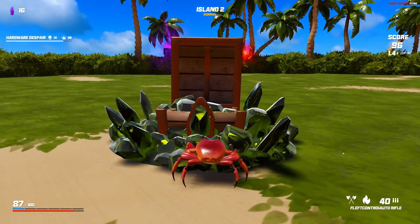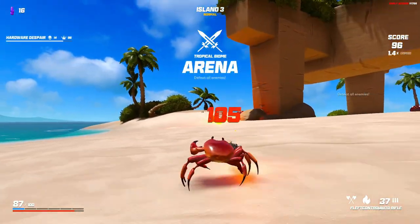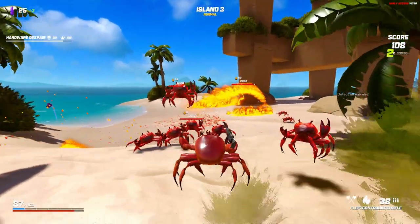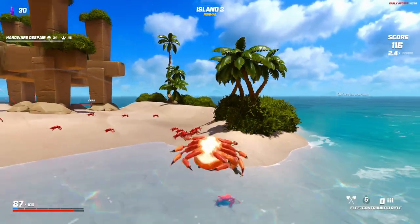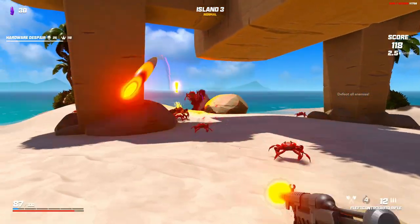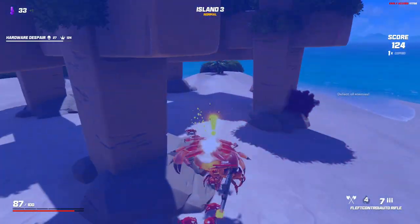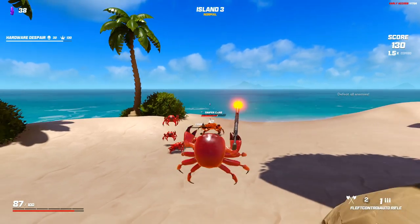I take the bronze armor consolation reward and choose lucky chest for the next one. The parkour was interesting — I'd like another shot at it. Back into combat, I group enemies together and land a great grenade. There's a big enemy over here too. I remind myself to keep my surroundings in mind while fighting.